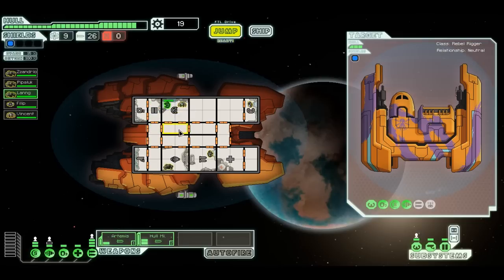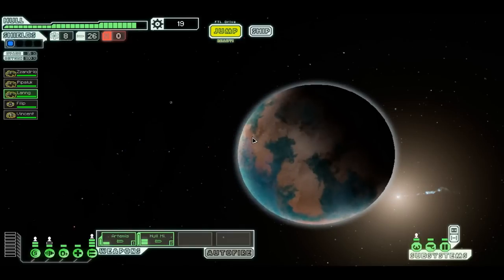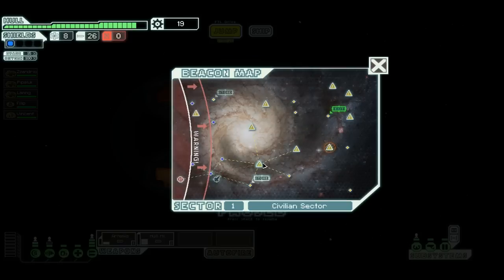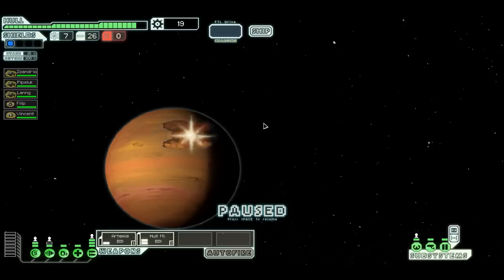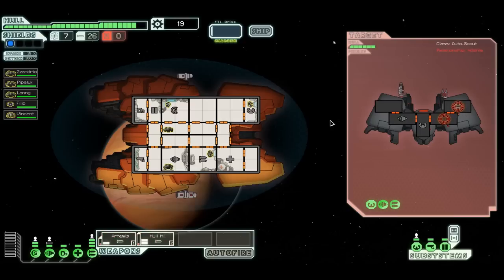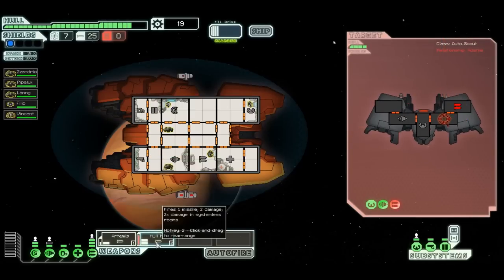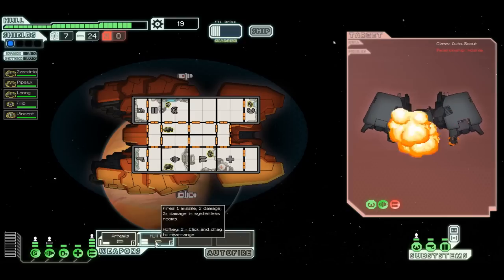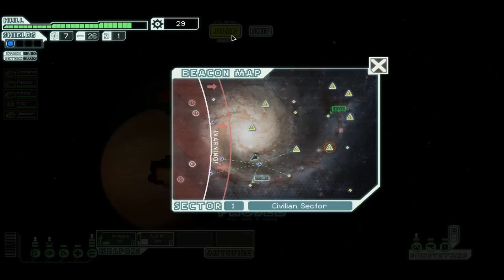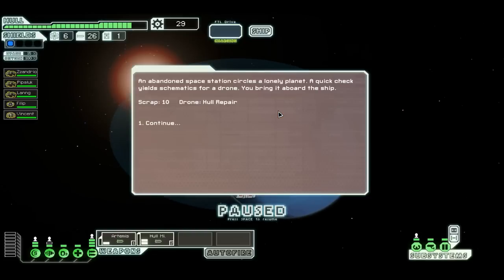And Leng, you just kind of hang out in the middle of the ship. I'll send you to help anyone else when they get in trouble. More emptiness — I have not got enough to buy anything at that store. We'll Artemis' weapons, hull missile the empty square, and that should actually kill him.